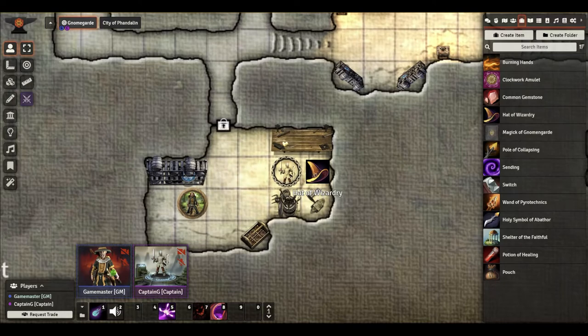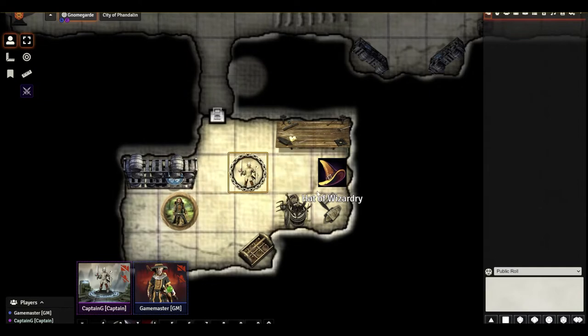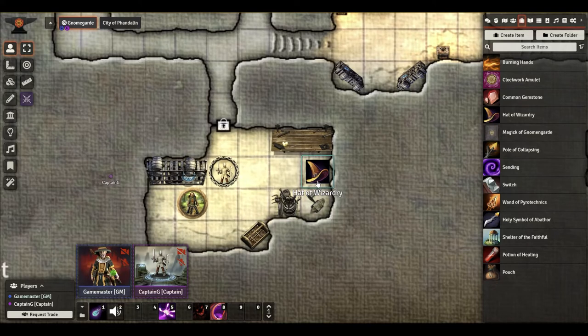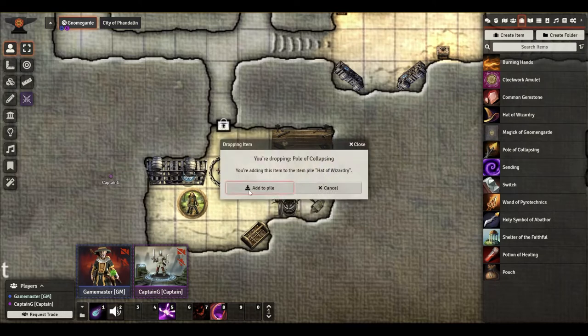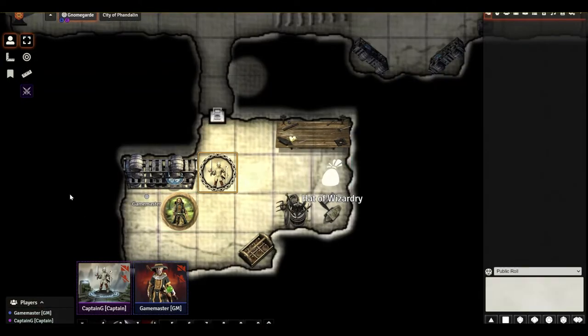Going back to my player's view, he now sees this Hat of Wizardry sitting here, and that's kind of not helpful — it's not very adventure-like. It seems to me they need to discover these things, not just accidentally see them sitting on the ground with a label floating underneath them. I'm going to add a couple more items: I'll put this Pole of Collapsing in, and add that to the pile. And then this wand — I'll add that to the pile too. Now you see it creates this default actor icon as a kind of pouch, indicating there's more than one thing in it. Going back to my player's view, this is silly and this is not what we want. So how do we fix that?